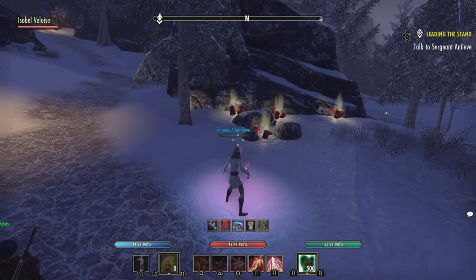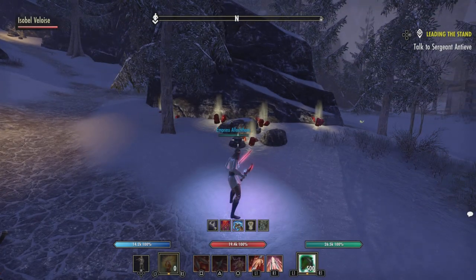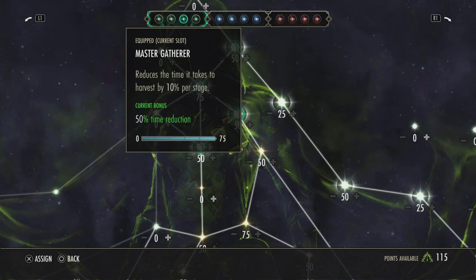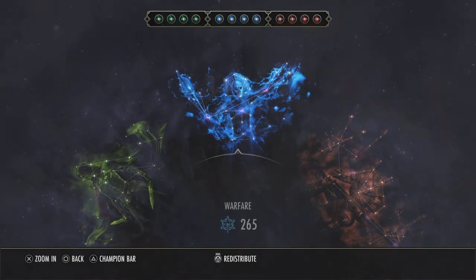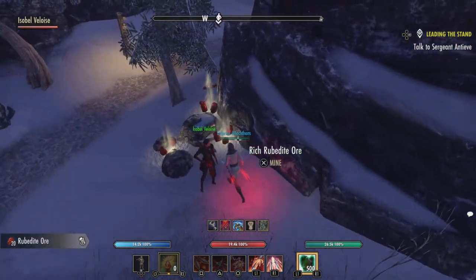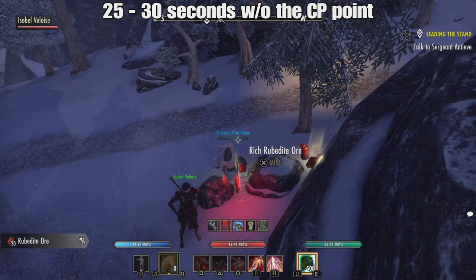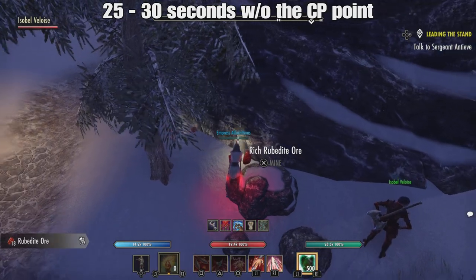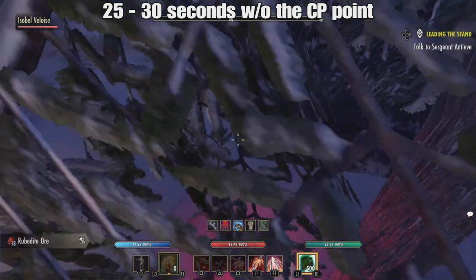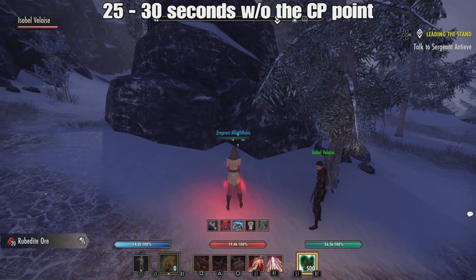First, let me talk about the speed. Here is the blacksmith in East March. Let me take that node out — and let's just see how long it takes me to do all six of these. And now that you're completely and utterly bored, I will go to a different site and put in the CP point and see how much faster it is.